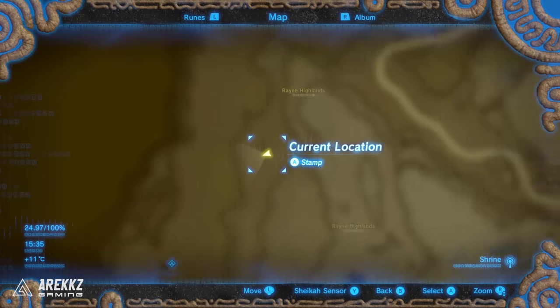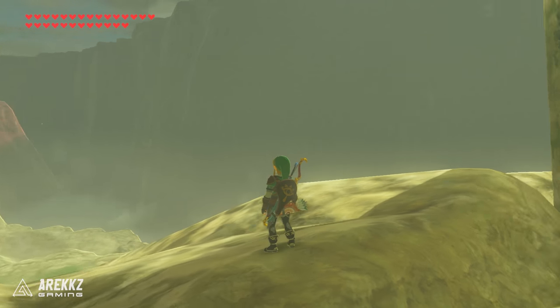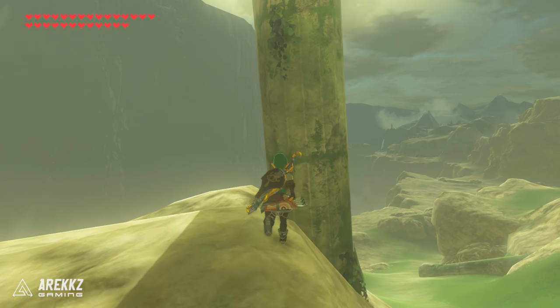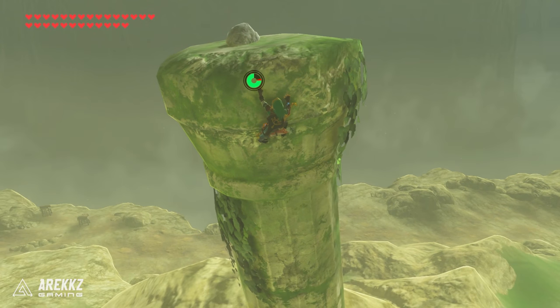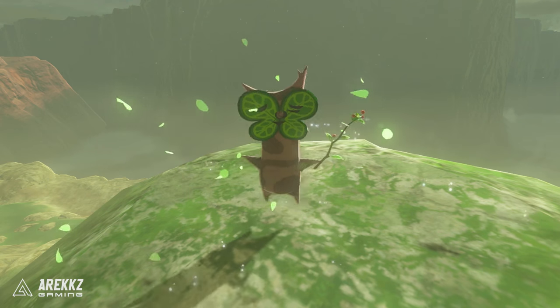Next up, staying on the same level going just directly north of where we just were. If you go a little bit further up you'll find a very tall stone tower. Generally speaking, if ever you see these there is either a chest or a Korok at the top — and in this case it's a Korok. It's another one of those ones that hides in plain sight: climb to the very top, find the boulder, pick it up and there is your next Korok.